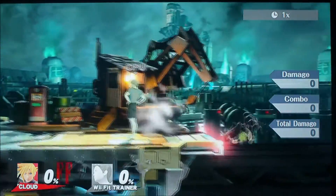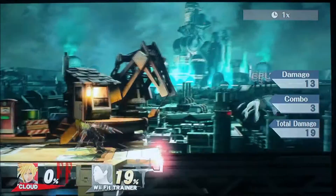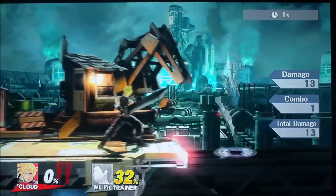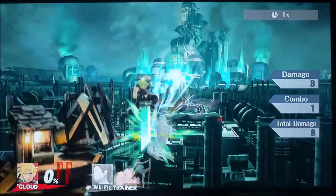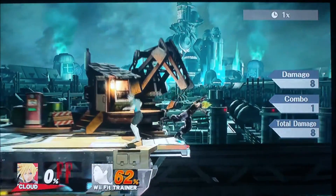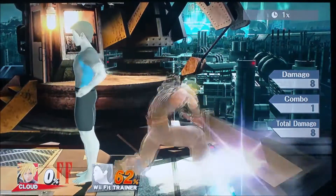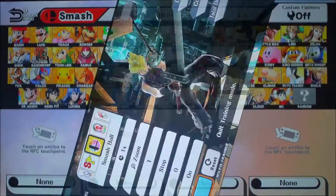Quick edit right there — I forgot to show you guys something while I was playing Cloud and before this video got uploaded. I realized that his forward tilt can actually spike too. Look at that — I did not know that could spike, it's pretty sick. And let's look at his tripping animation. There you go. I love that down smash — it looks so sick. Anyway, off to the video we go.